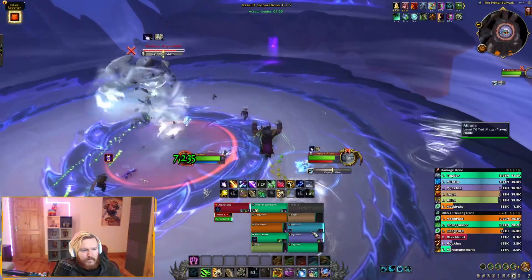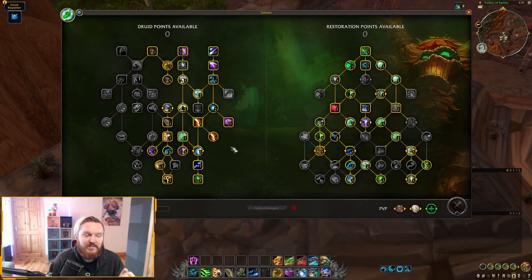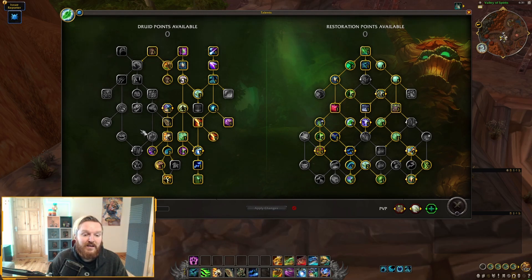The Resto Druid class tree felt very restrictive due to feral form talents. If I want to pick up nodes like Well-Honed Instincts or Protection of the Pack, I'm basically locked into the left side and forced to pick feral form abilities I might not need. This is especially apparent when you compare it to the Resto Shaman tree, which offers a lot more freedom in terms of utility.